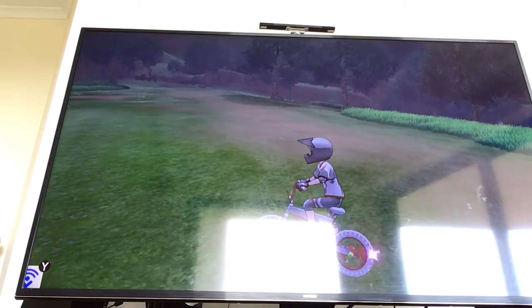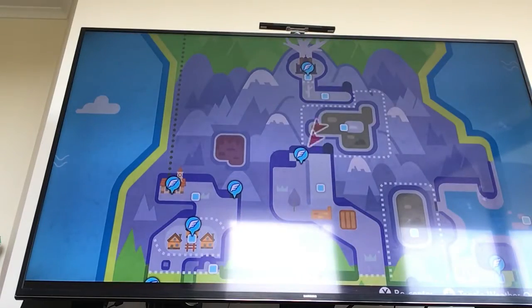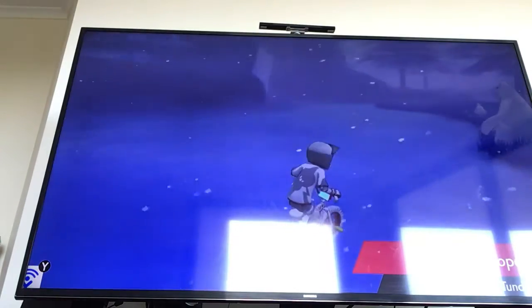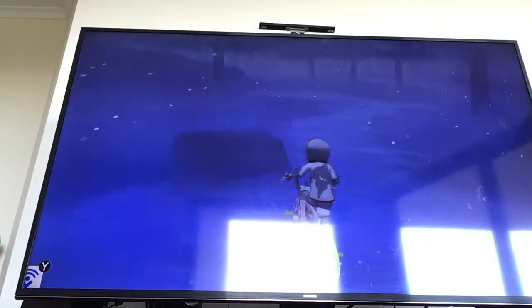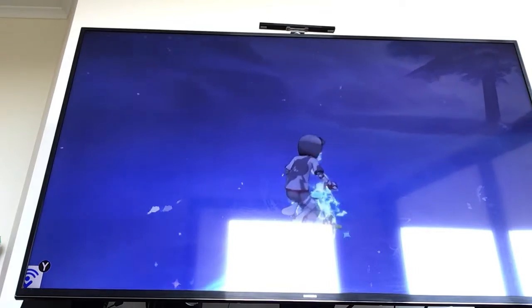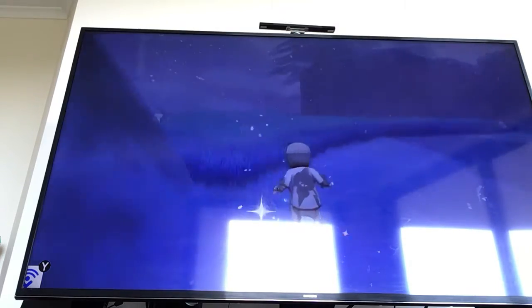Next off is Articuno. He'll be found at the slippery slope in the Crown Tundra, right here. He has really good agility and powers. You want to go up here where I'm showing you right now — you want to go up here, take another turn, up this hill, then through here.